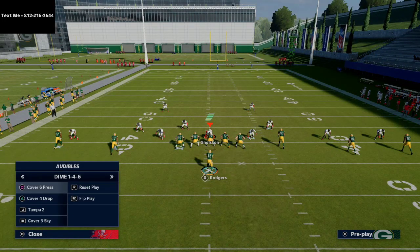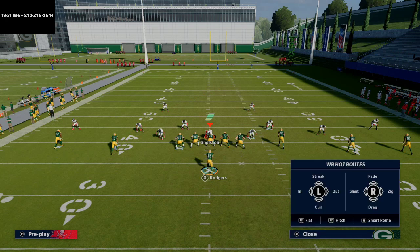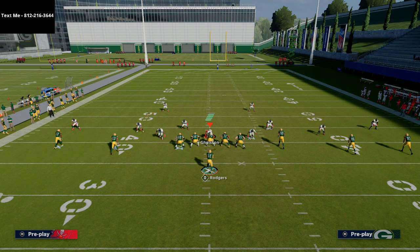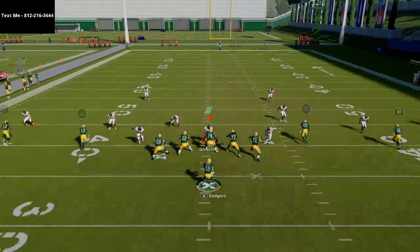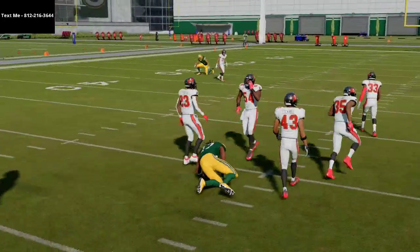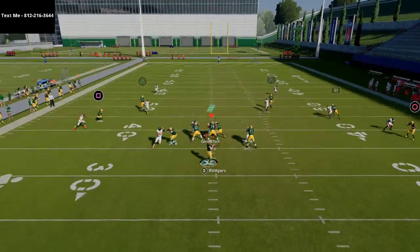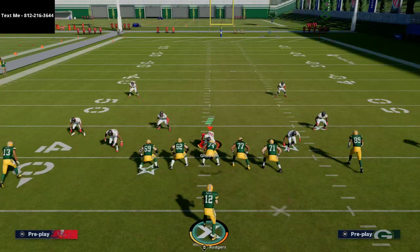The key to this play is the three wide receiver set on the right side of the field. Against Tampa Two or zone coverage you can run this simple route combination — this looks familiar; it's the trips tight end concept from our New England ebook. No matter what zone they run, it draws a lot of attention on that right side, leaving the back side wide open. Against man coverage, you can low ball the inside curl in the middle of the field.